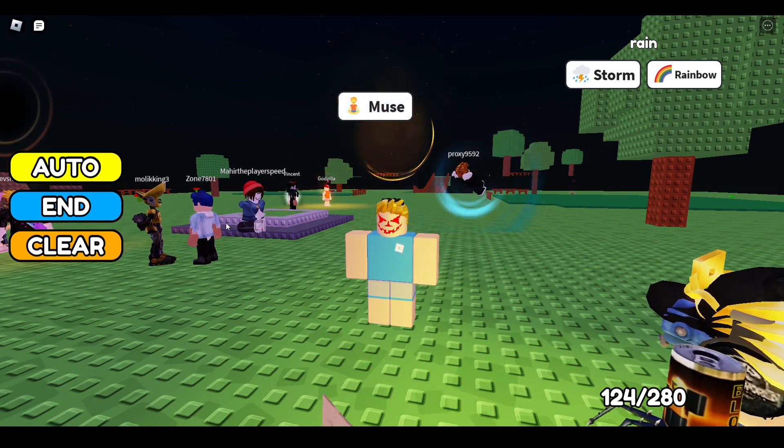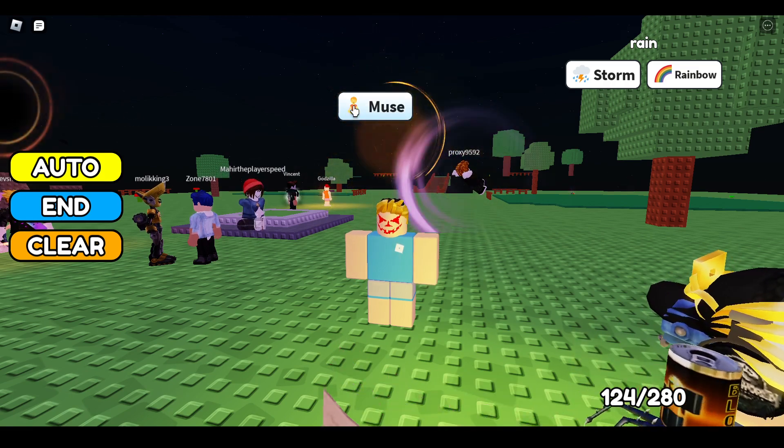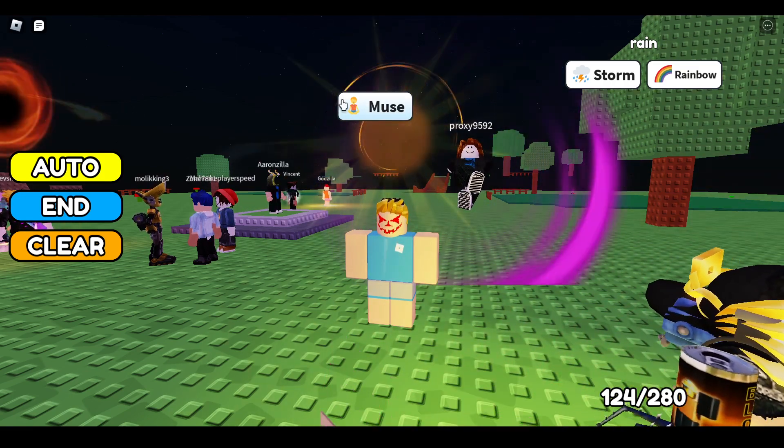We can also make a muse using the monk. So yeah, you can combine monk with different blocks to get different auras. Hope you liked it — subscribe for more videos, bye bye!